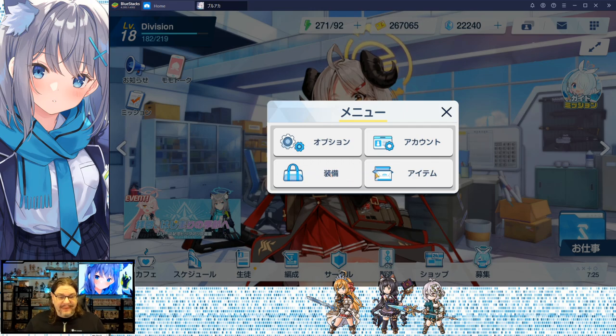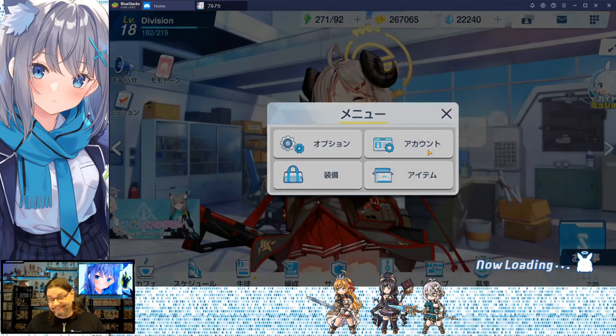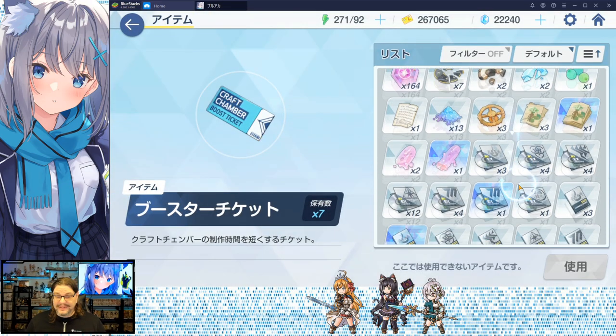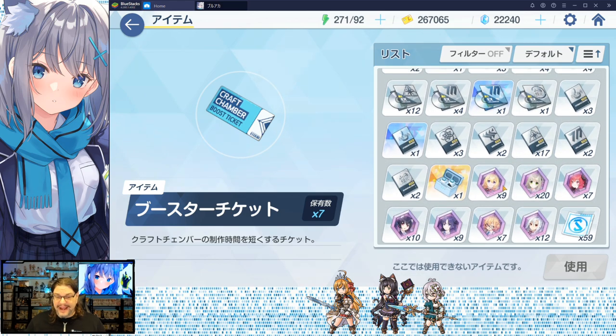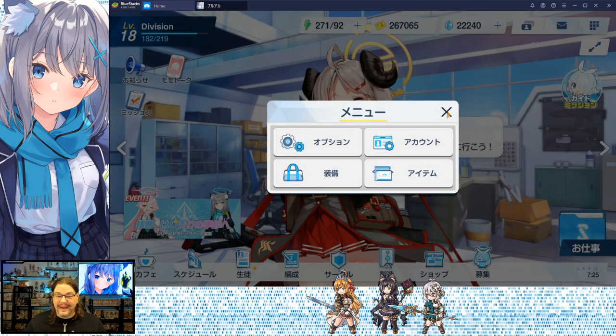The bottom left is gear — equipment that your characters can equip. The items section has generic items: leveling up material, skill level-up material, goddess fragments to star-level-up your characters, and a whole bunch of different things. That's your main menu.